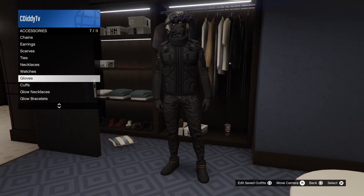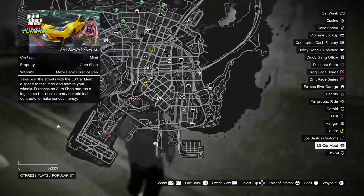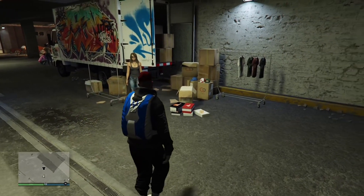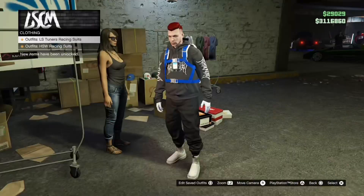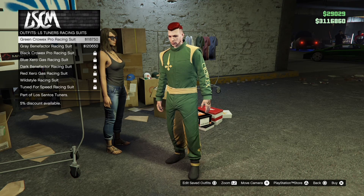Coming in at number two, I'm going to be showing y'all how you can equip the racing shoes by itself. The first thing we're going to need to do is come over to the LS Commie and locate the lady that is there. You just want to go up to her and go to browse outfits — just a heads up, you will have to be a certain level to buy these.